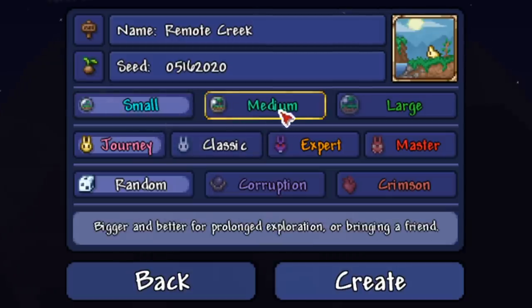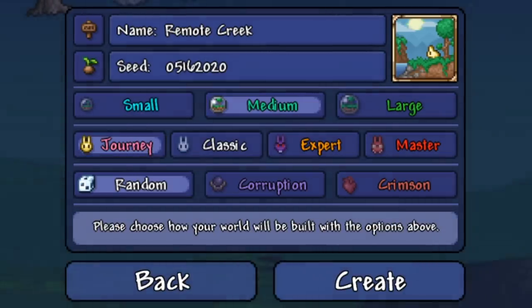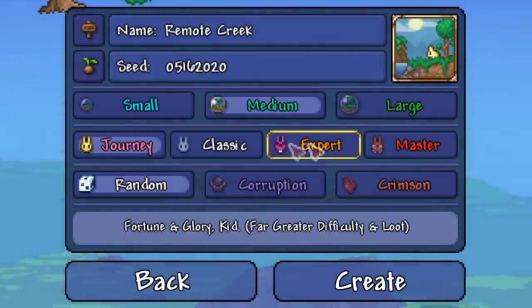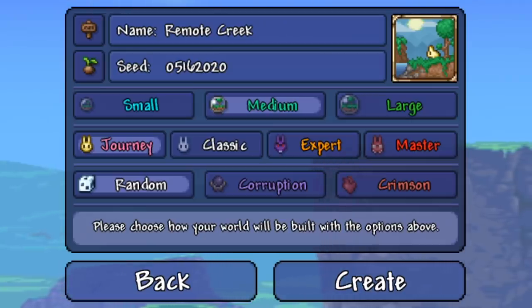Next up, we're going to set the world to medium size, and we're on Journey Mode obviously. I tested this on a bunch of other characters before recording the video and it was working fine, but some characters are harder than others to find it with.